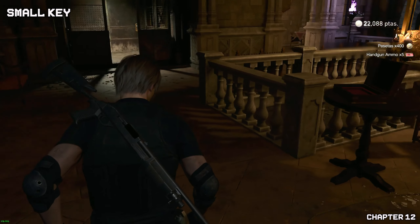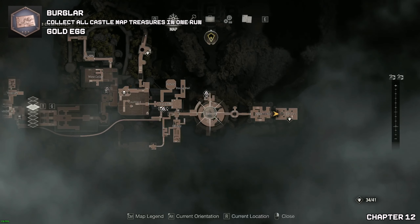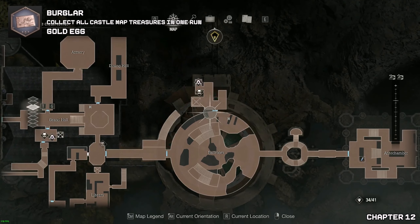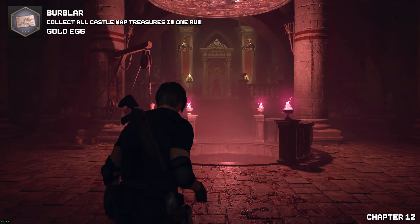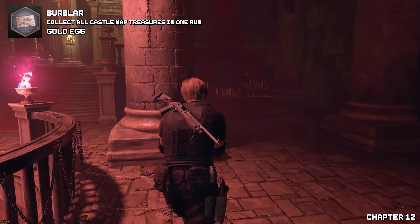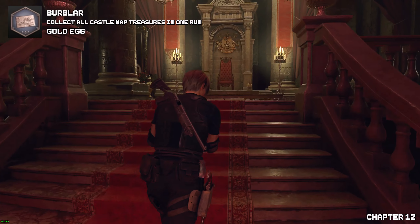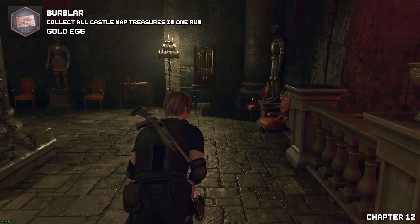Now since we have that small key, we can gain one of the treasures I was worried about because I hadn't got it yet. But first let's go to the throne room. The first time we came here there was a cutscene so we couldn't do anything. Now that we've returned to the throne room, we will find a gold egg located on the right — make sure we use our cubit device.